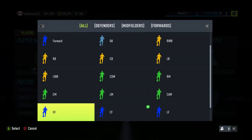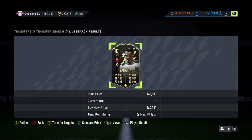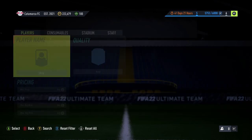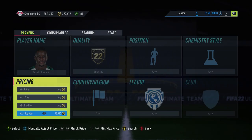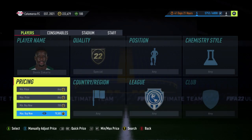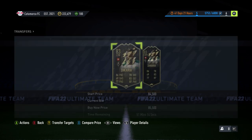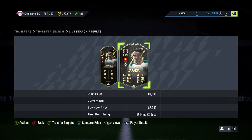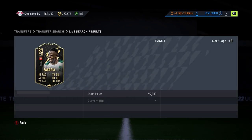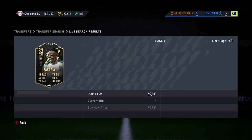In centre forward there are none, and in CAM there are none — so this is a perfect Zachariah player to do the method with, at 169k in centre mid. I'm now going to go and pick up two Zacharias. The target is getting them for like 84 or 85k — I'll go to 85 if one doesn't pop up soon.